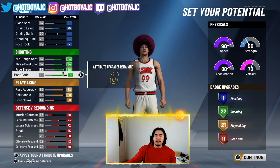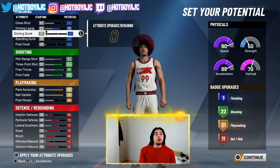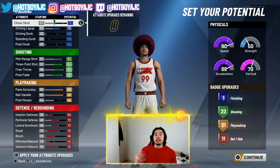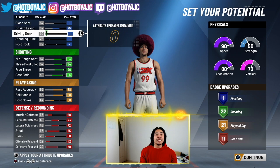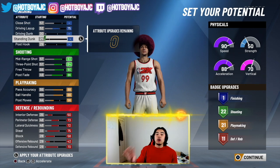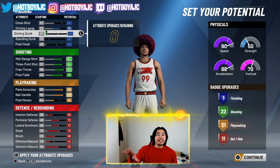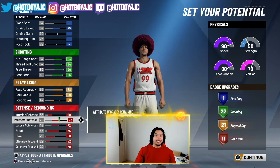You can shoot fadeaways. You've got a post-fade of 86, so you're gonna be fading away no problem. That's why I like to keep the driving layup up — at least you're gonna be able to finish at the ring effectively. If you decide to max out driving and close shot, you only get like two or three finishing badges. So it's not worth the attribute points — you're gonna be wasting them. I'm more about the badges than anything else.